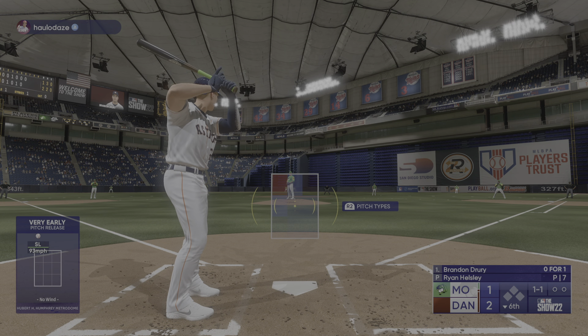One down — here comes Cody Bellinger. He's a guy who does it all. He swings and misses at the initial offering. In the air to left field — Dunn ranging back — and he gets fired. That skips over the fence, so it's an automatic double.